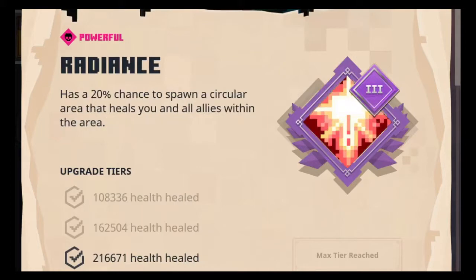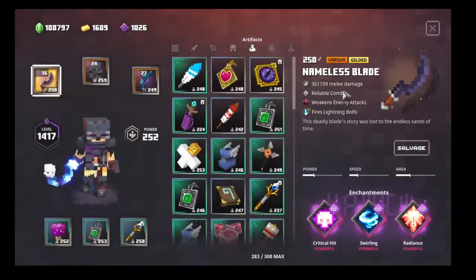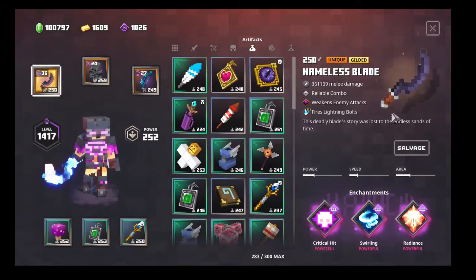Then we have radiance, which will be able to proc a lot together with the thundering. I'll get to that later. This might look like a bad weapon, but the armor and the artifacts actually kind of make up for it.